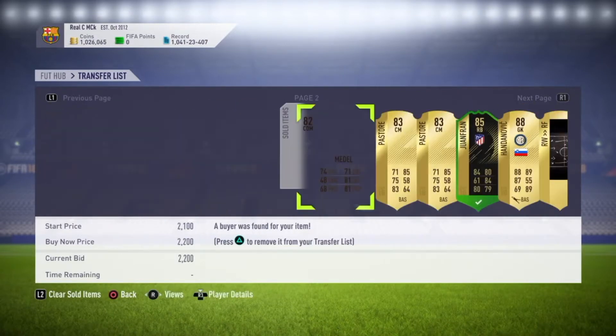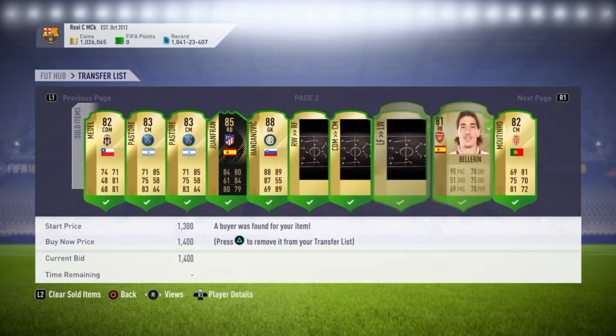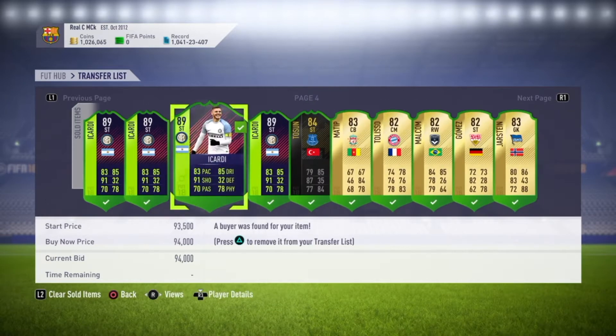I will also be trading. I was trading with these — sniping players, and if I wasn't sniping I was mass bidding them to get them cheaper, then getting them back up on the market really quickly. 83s and 84s — they're really high in demand.